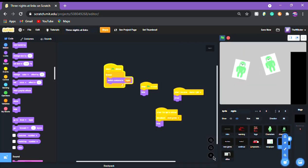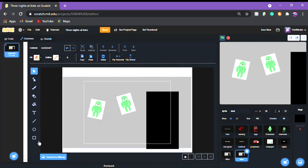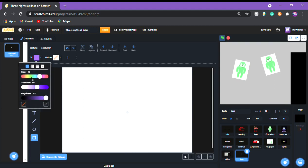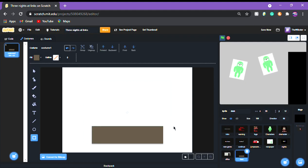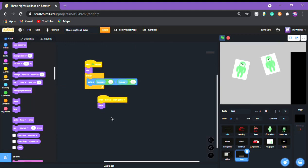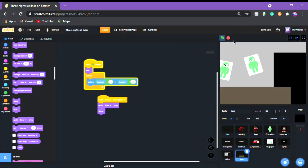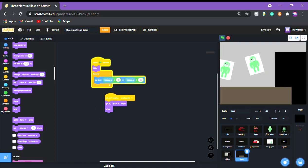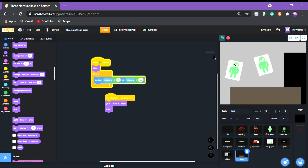Now we're gonna do the desk — just copy the office and rename it 'desk' so you don't have to redo the code. Get rid of the office graphic and make a desk shape. The desk is gonna be brown — it's just a dark orange. Press 'go to front layer,' and put that when I receive 'start game.' I like to change the desk movement values: instead of negative 85, do negative 60 for y, and x divided by negative 4. So it moves a little differently than the office.